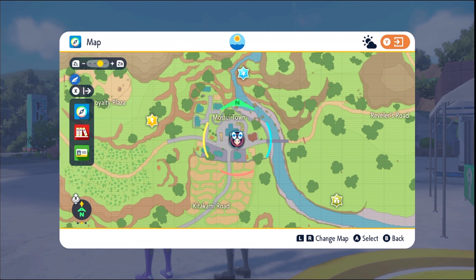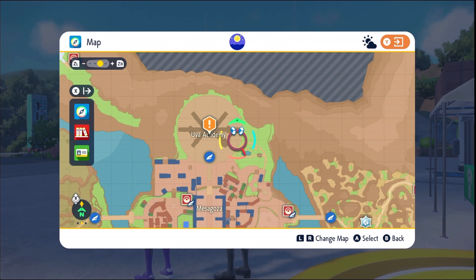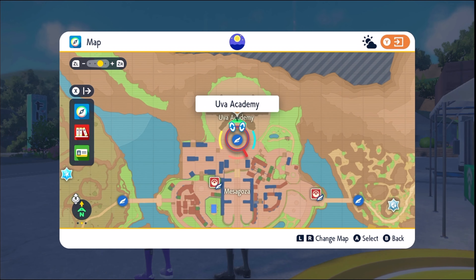We're in Kitakami. We'll fly to Uva Academy, just south of the crater. For her, it's going to be Naraha Academy, because she's playing Scarlet. It's south of Area Zero.